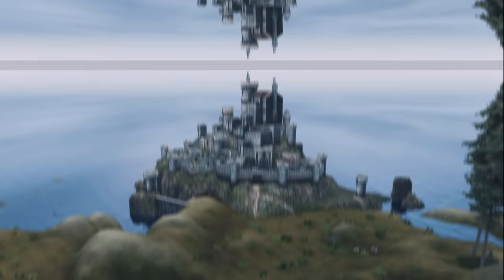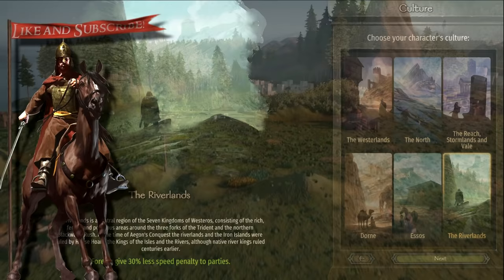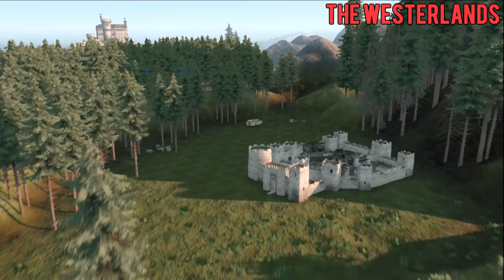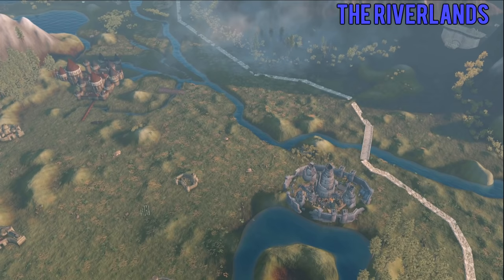Custom settlements like King's Landing, Winterfell, or Casterly Rock have their own scenes and 3D models on the world map, as well as all new kingdoms and cultures fitting the Game of Thrones universe. The Westerlands, known for its rugged hills, rolling plains, fertile fields and broadleaf forests, is ruled by House Lannister. The Riverlands, encompassing a region of plains, forests, hills and endless rivers, borders almost every single kingdom except Dorne and is ruled by House Tully.